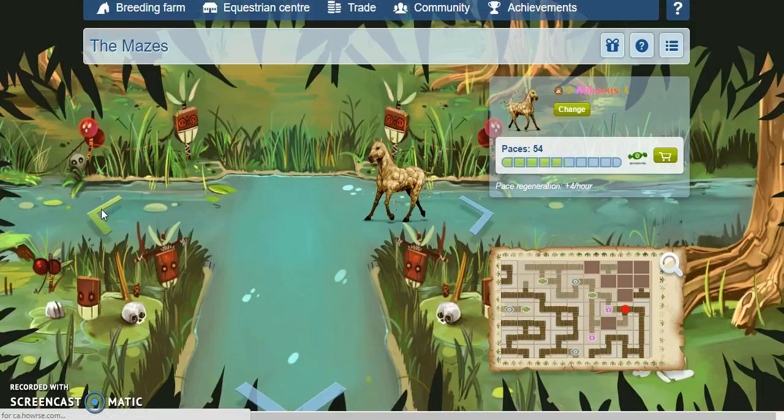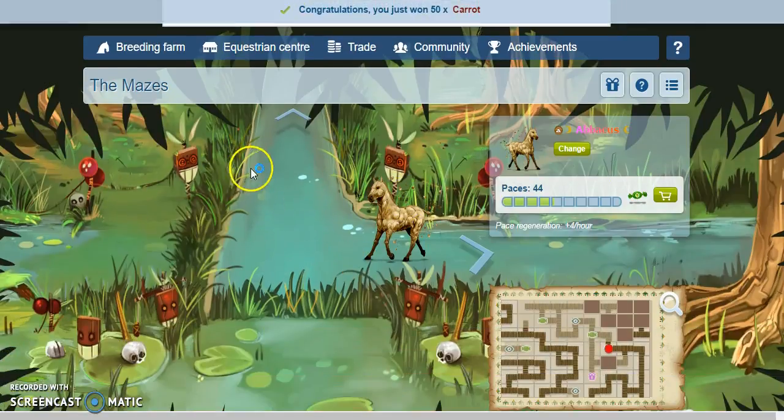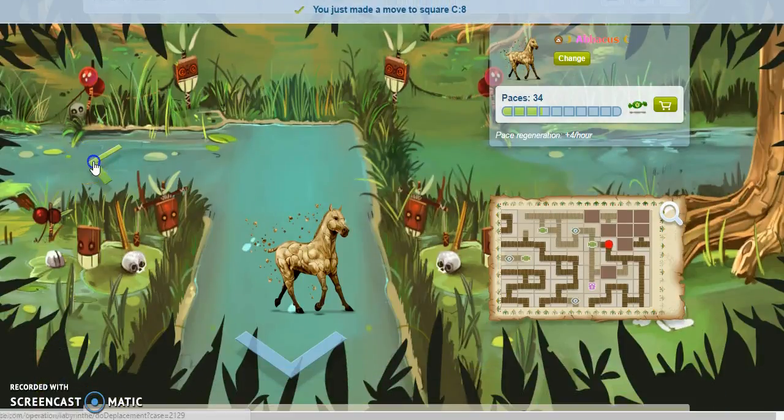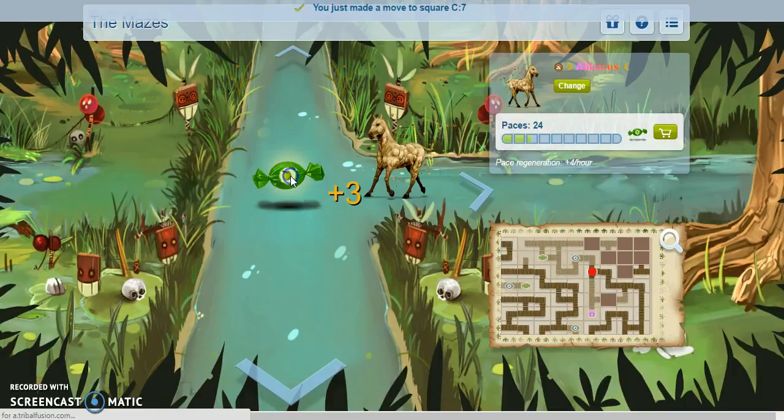I'm going to go this way because on my other accounts I got further by just going straight across and going down and getting the treats. I went down and got the treats on one account and then went straight across on another, and I got further going straight across. It's got 3 more treats.